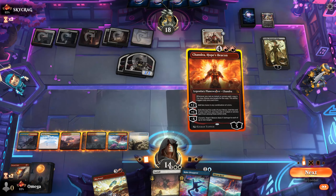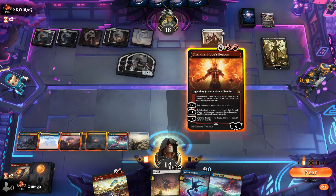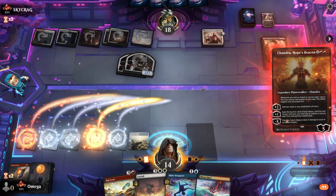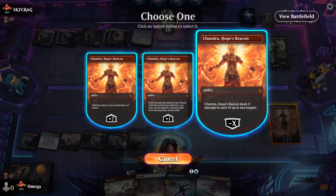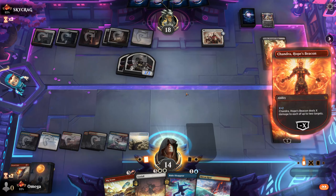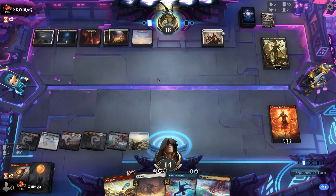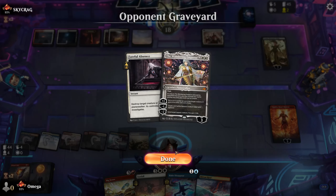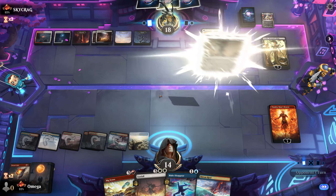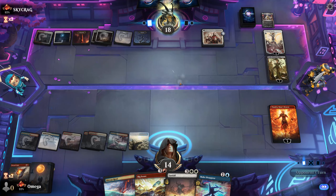A harsh one. I can Sunfall but that doesn't do too much — I think it should be Chandra. It's not perfect; if he removes her we are in some serious trouble. This isn't very impactful but it helps to force a perfect answer. If he doesn't have a perfect answer, we should be winning with Chandra. One Big Score can finish this game. I'll take it — super annoying but not game-winning yet.